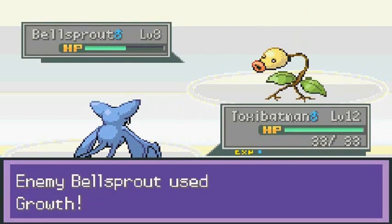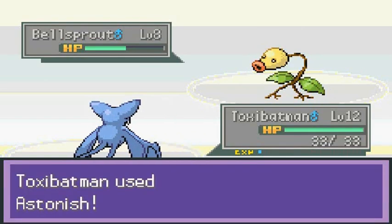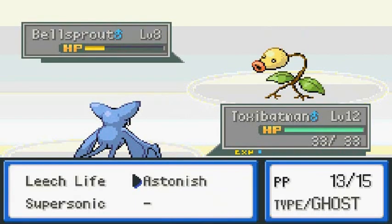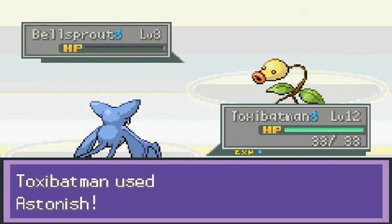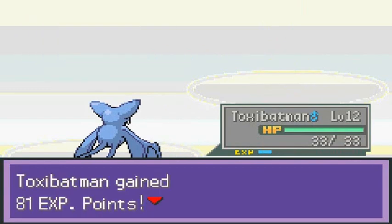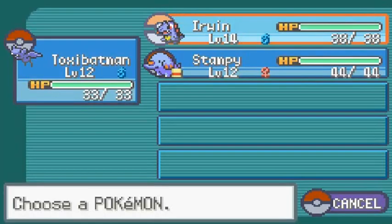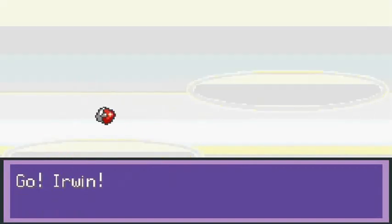This game is gonna be tough to master. Bellsprout is trying to increase its special attack. It flinched — there we go again with Astonish. Bellsprout has been defeated! He's coming in with another Bellsprout.